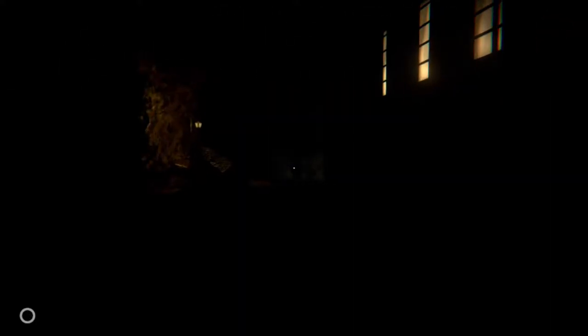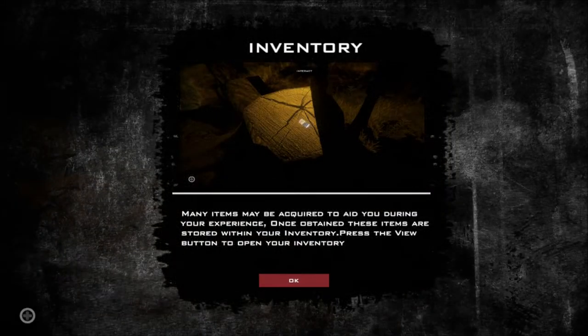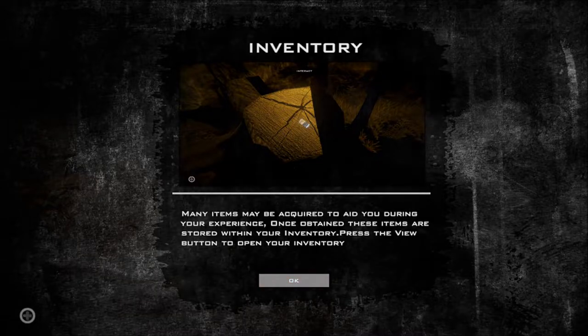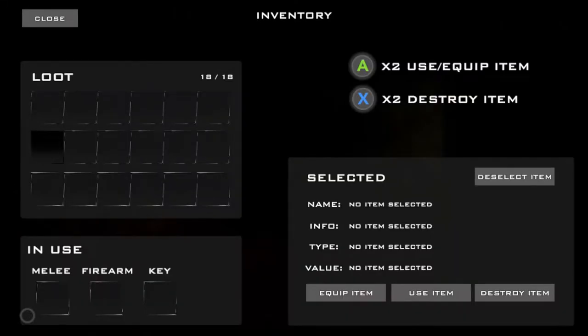I don't like the look of that way — this way's got a light at least, so let's get back on the path and go around there. Many items may be acquired during your experience; once obtained these items are stored within your inventory — press the view button to open your inventory. Absolutely nothing in there at the minute. Oh yeah, melee and firearms, lock and keys — they can use some equipped items there.